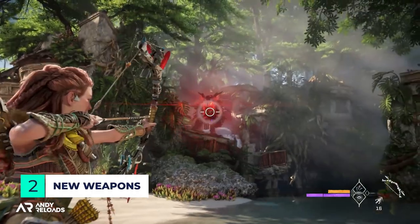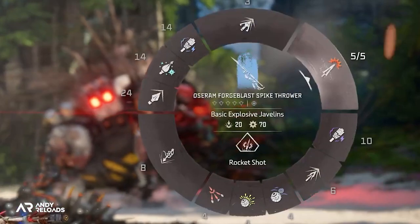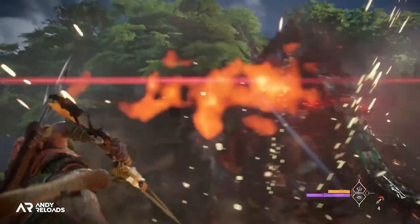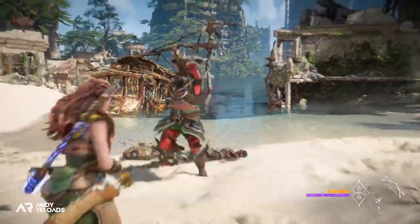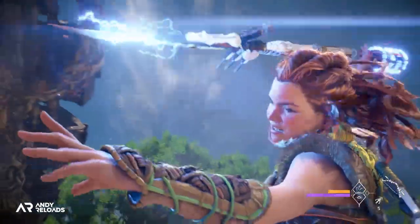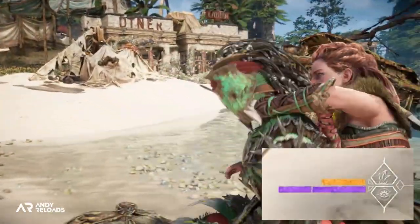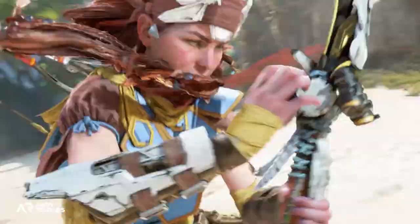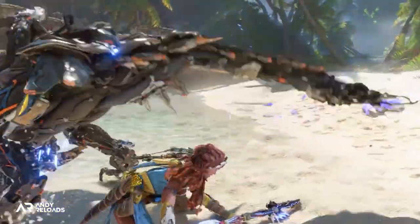To defeat them we'll need new weapons. Lead combat designer Dennis Zopfi described the new spike thrower as a high-damage weapon that, when thrown at the right moment, makes it easier to do serious damage to larger targets. Next is the valor surge, unlocked through Aloy's skill tree — there are 12 total valor surges to unlock, each upgradeable and producing a one-off, customizable powerful attack. To trigger it you fill an energy bar by accumulating experience, scoring headshots with a bow, and removing armor pieces off machines. It's comparable to the supremo mechanic in Far Cry 6 — impactful but used selectively.